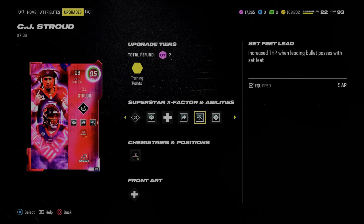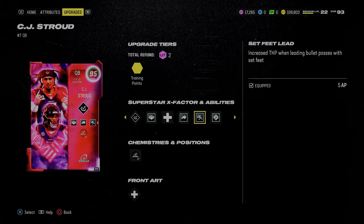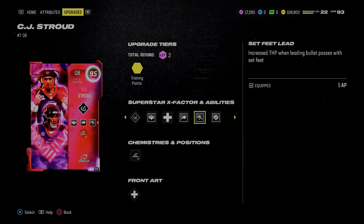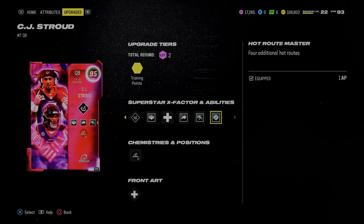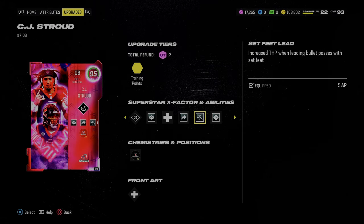CJ Stroud has one of the best two releases in the game — that is Traditional 2. The best two releases in this game are Traditional 2 and Traditional 4. Traditional 2 is the Joe Burrow or CJ Stroud release. Traditional 4 is the Lamar Jackson release, which is what William Perry and Andrew Luck had. CJ Stroud gets Hot Rod Master for 1 AP and Set Feet Lead for 5 AP, for a total of 6.